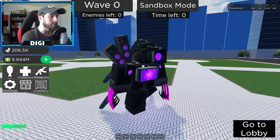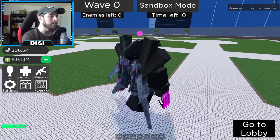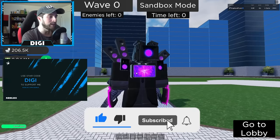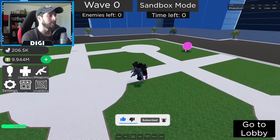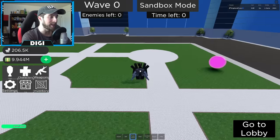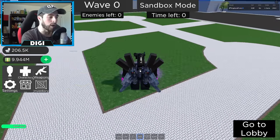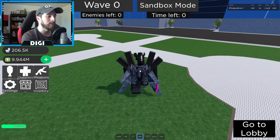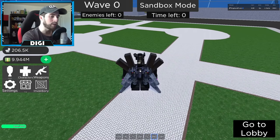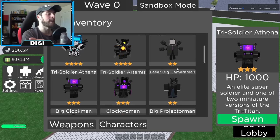Next is Tri Soldier Artemis. This one seems more melee-based because it's got claws. It's got an upgraded jetpack and has a bit of everything — speaker man, cameraman, TV man. Same jetpack, same purple screen. The claws are the main difference and I think that's a whole lot better — you can spam them too. Sound wave is the same thing. These two are pretty much the same, and they both have 1000 HP.